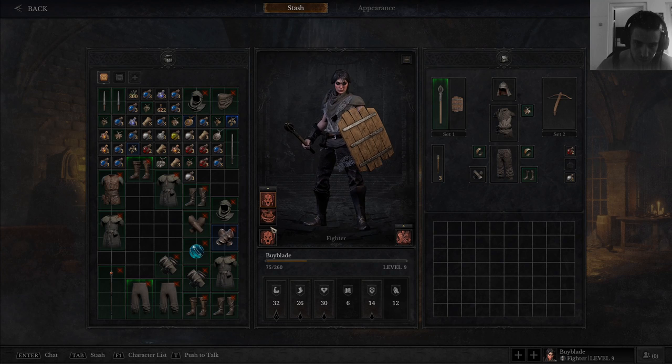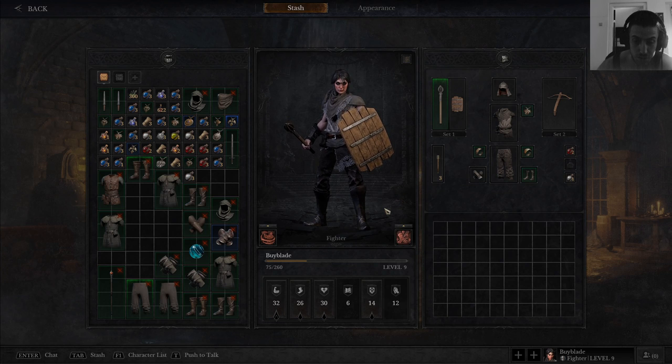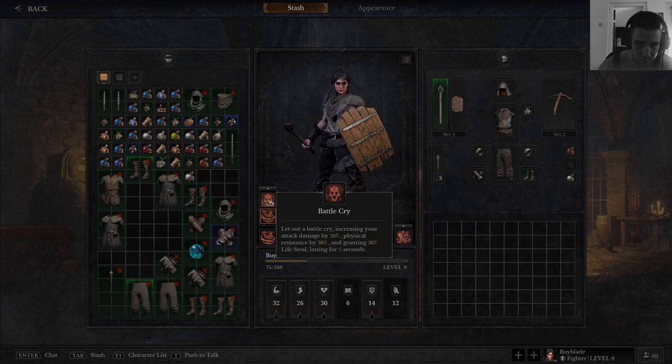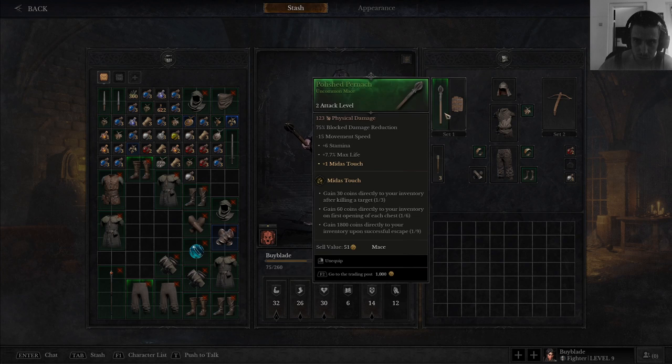Look right here — Battle Cry to Whirlwind. The other side to kill, and the abilities — you can change them right here. This is something I needed to figure out for myself; I've been looking for this. I was wondering where to switch it, and it's right here. Now I can equip both of them depending on what I want to play with.